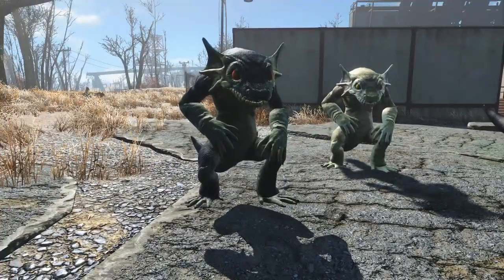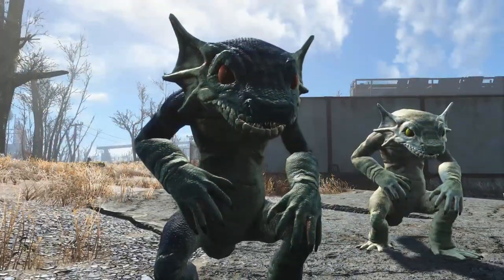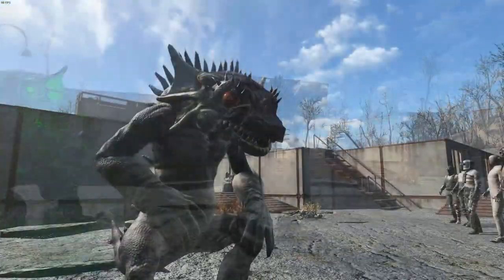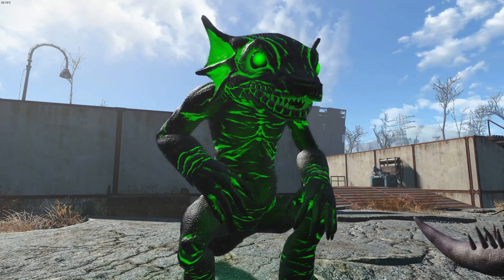Speaking of the types of geckos, there are 11 new types: the first is Geck, your gecko companion, then the regular Mojave gecko, an albino gecko, the golden gecko, fire geckos, and the glowing gecko — plus a young variant for each of these five, making a total of 11.